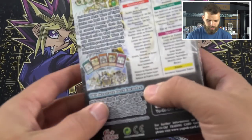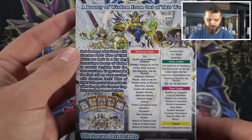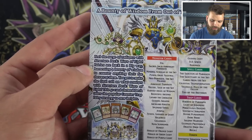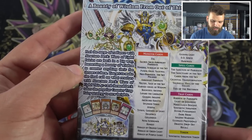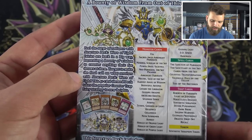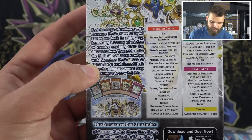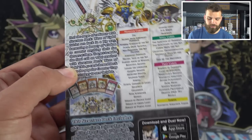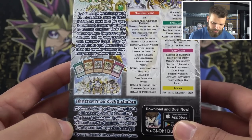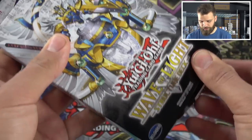Let's get started with this Wave of Light structure deck. On the back it says: 'A bounty of wisdom from out of this world — feel the surge of radiance with the structure deck Wave of Light. Fairies are back in a big way, harnessing a bounty of wisdom to counter anything their foe throws at them.' The 41-card themed deck takes the popular counter trap fairy strategy to whole new heights. This structure includes 36 common cards, two ultras, and a token with the beginner's guide.